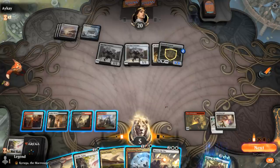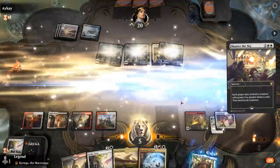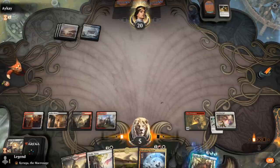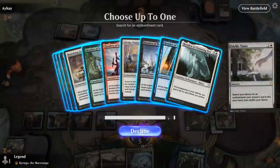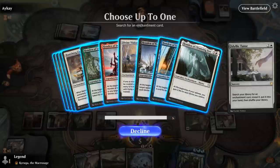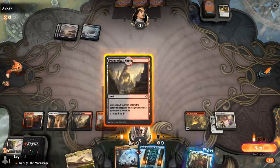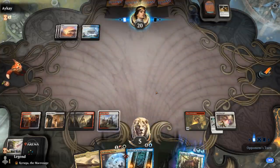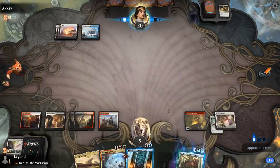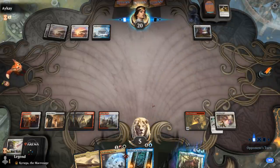Shatter the Sky is a pretty good draw — cleaner answer than another Banishing Light. I'll tutor for probably the blue Honden. Could get the white one for a bit of life or another Banishing Light in case they have more Stone Coils. Don't have Castle so let's get Divine Visitation — actually let's get Honden of Seeing Winds and then cycle the Triome. Next turn: Honden into Keruga.